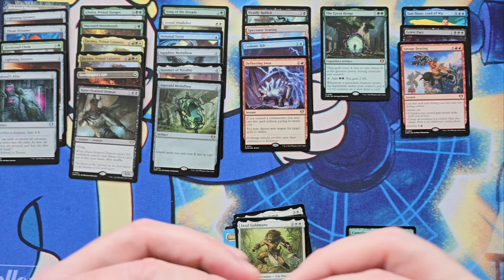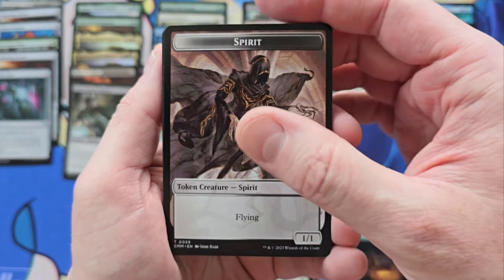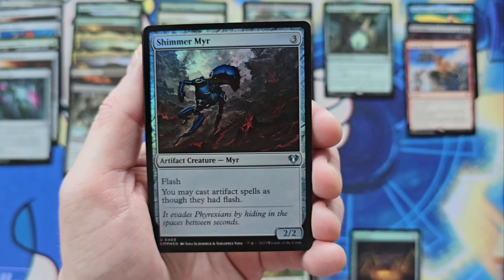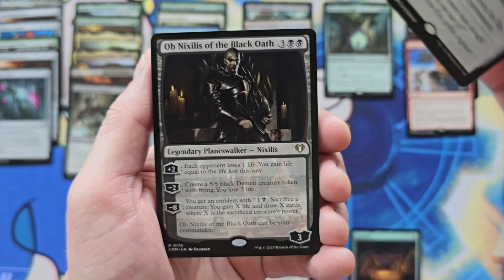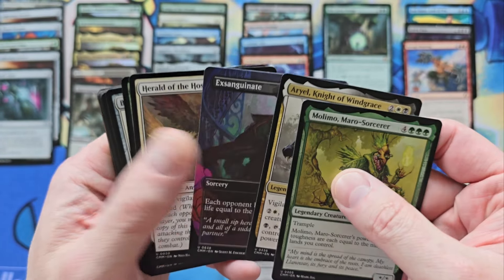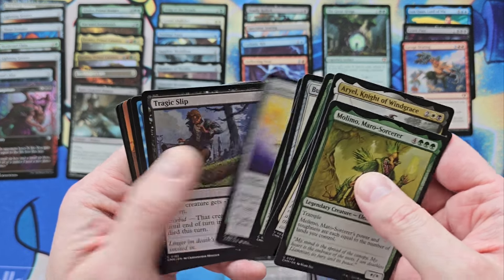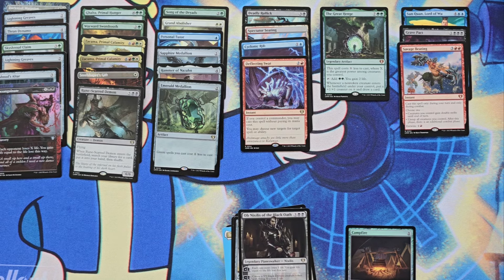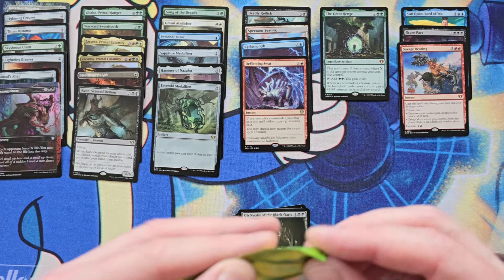So how are we going to end this video? Shimmer Mirror — boom pile, that is not a hit. Ob Nix. Molimo. Borderless Exsanguinate. Well, I got a Rollick, I got a Swat, I got a Cyclonic Rift, I got some other cool rares, I got a Henge. So if we're a little low on the Mythic count... all right, let me be clear — I won't be upset.